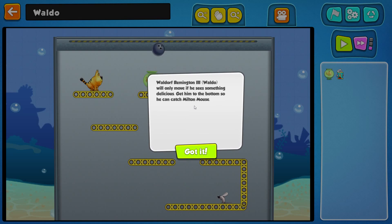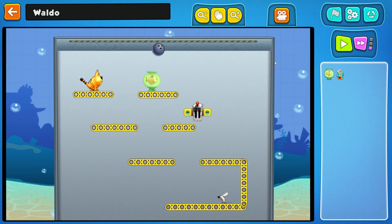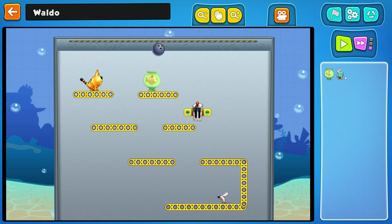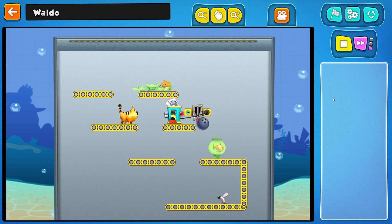So much. Waldo — Remington tree, Waldo — will only move if he sees something delicious. Get him to the bottom so he can catch the mouse. Cat-o-matic, make the food when the ball hits it, and then the ball needs to destroy everything. Go get it, Waldo! I think he's gonna get it. Nice. Phew — hate the mouse.